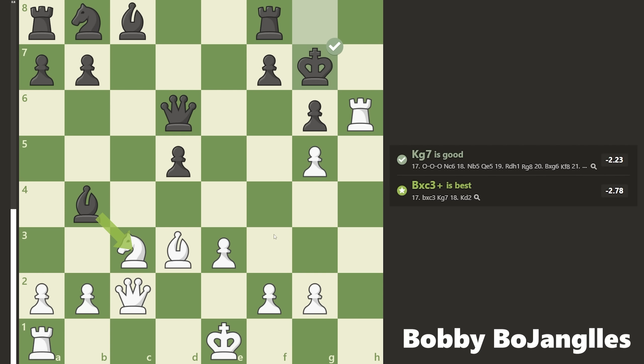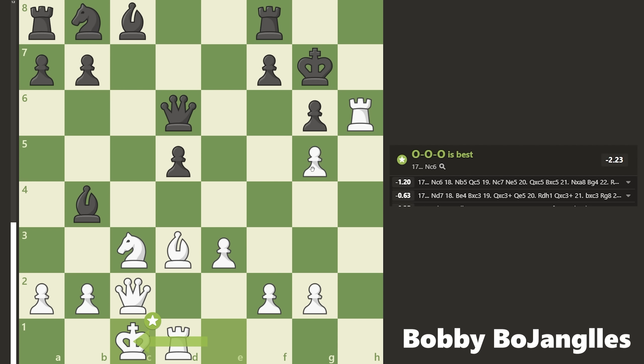I bring the rook up to add another attacker. They play king to g7, but it's not as good as before. They're trying to get the rook over since I'm down material — if they start trading and simplifying, that's really bad for me. I'm starting to feel like I made a bad move. My attack is not going to be as good as I thought, but I castle to get my other rook involved and free up the knight.